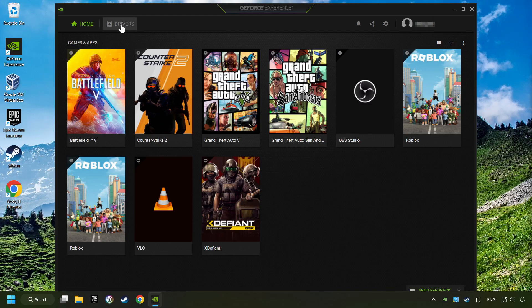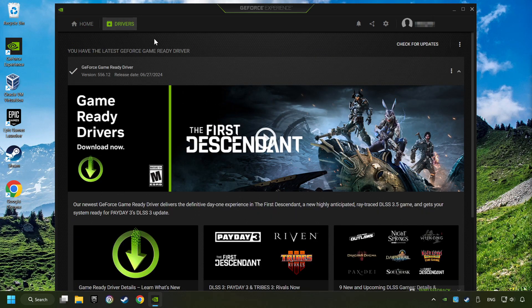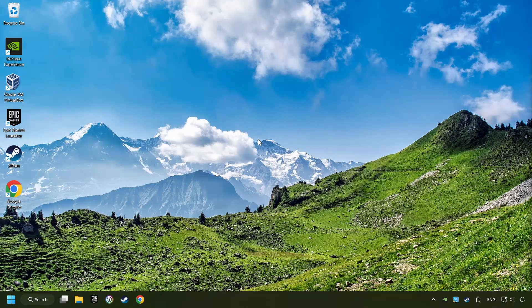Login to the NVIDIA app. Then click on Drivers and click on Search for Software Updates. If the software finds any updates, then download it. After that, close the NVIDIA application and restart your computer to try to start the game.